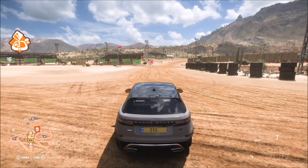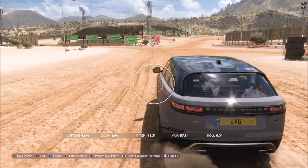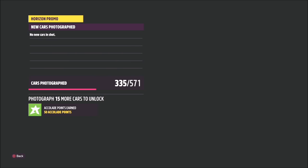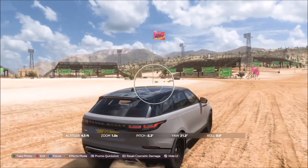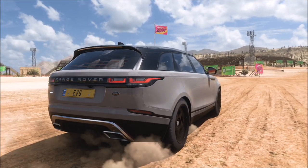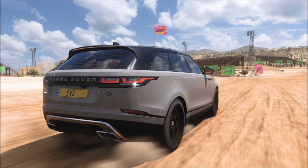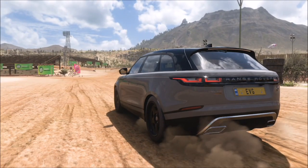I recommend you don't actually need to go into a race for this one. When you're on the general course, just take the photo of your car there. If it doesn't work, just work your way around the circuit itself, but you don't need to be in the actual race. Last week's challenge I completed without being in the race — you just have to be on the course, not within the actual race.